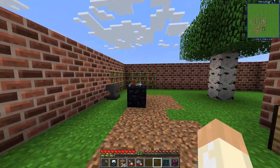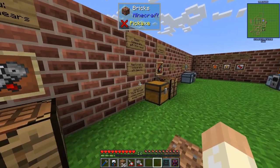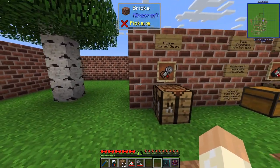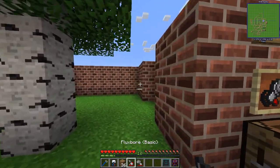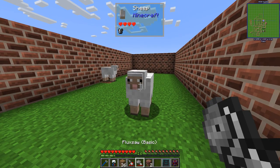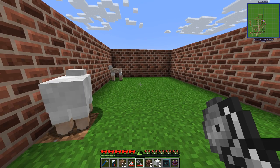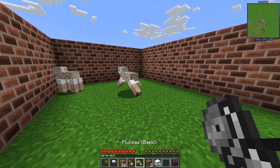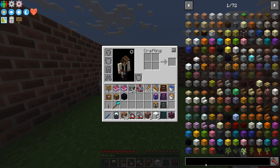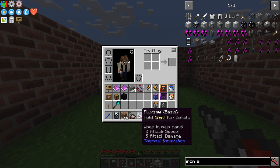Let's also talk about the Fluxo. Similar to the Flux Bore, it's a multi-tool and will replace your normal axe, the lumber axe, and shears. You can shift right-click to shear mobs; however, contrary to normal shears, this will deal one damage - that's half a heart. Let's also talk about the damage: you can use the Fluxo as a weapon.